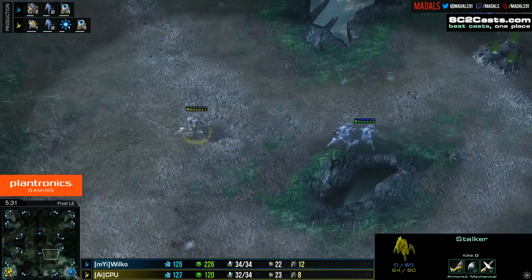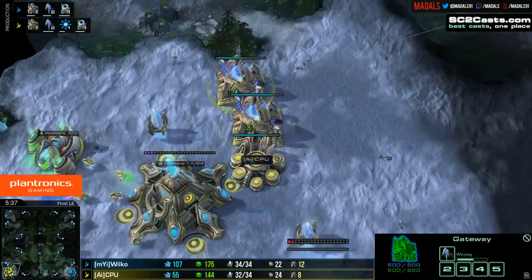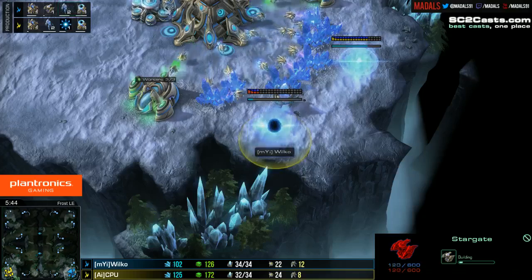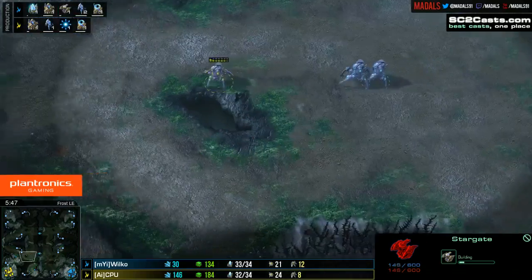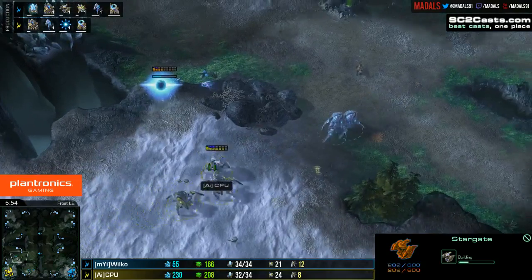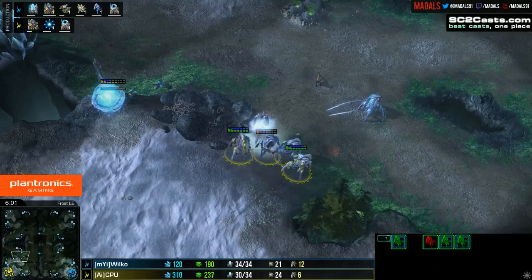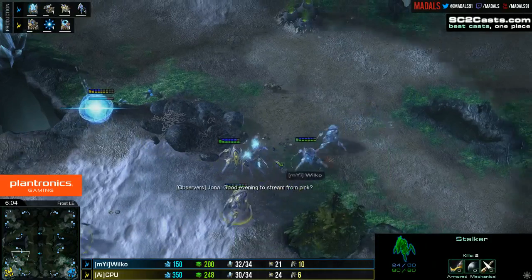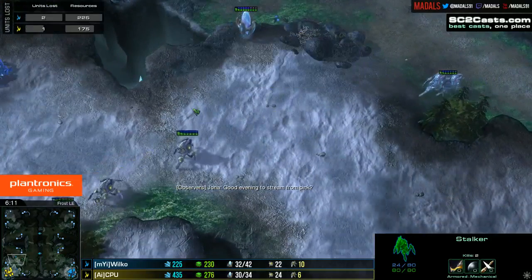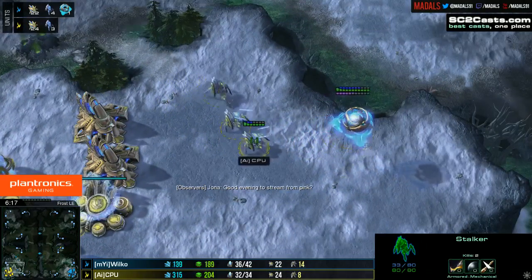A Stalker getting pushed back by CPU, taking a little bit of HP damage — never something you want. Blink is about a quarter done. Wilco now going to be spending that gas getting down a Stargate. The Stargate has a couple of ways to go — up against Blink Stalkers you're most likely going to want a couple of Void Rays, but Blink Stalkers are good against Stargates anyway. Wilco lost a Stalker or two, but that was actually a dead trade for both of them — relatively equal, both left with a similar Stalker count.